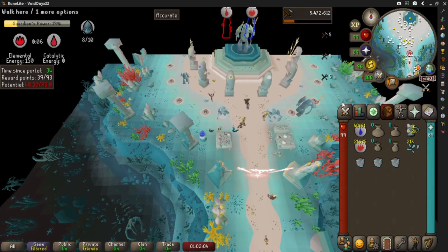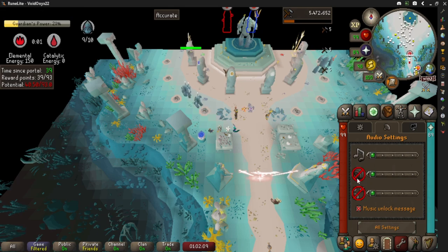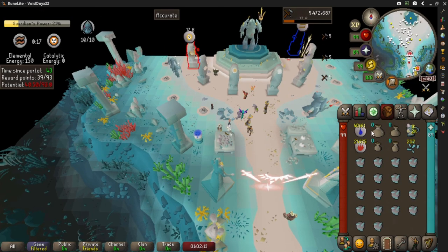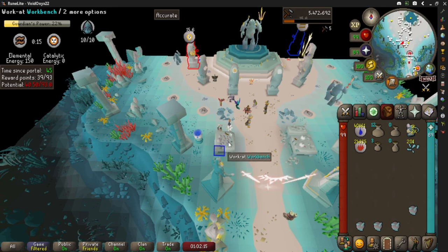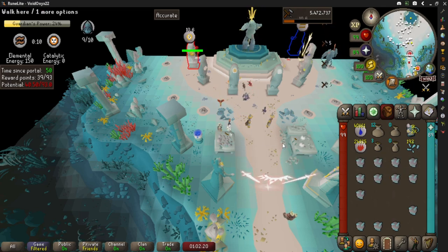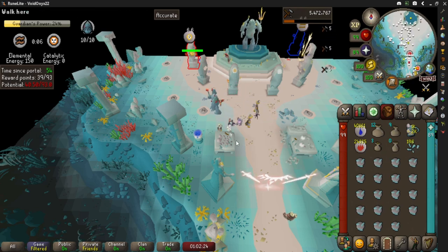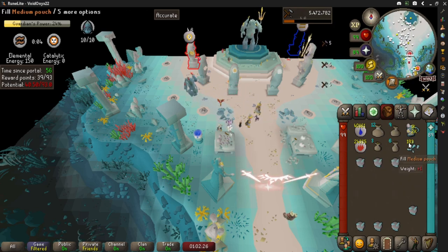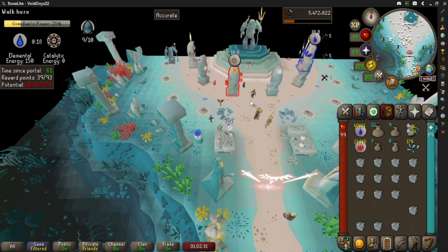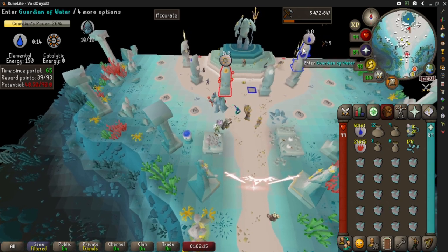After the first one, go straight from the portal to crafting. You're gonna have enough shards that you won't have to worry about mining in between each run. The only time you need to worry about extra mining is if you lose the game and start in the portal.